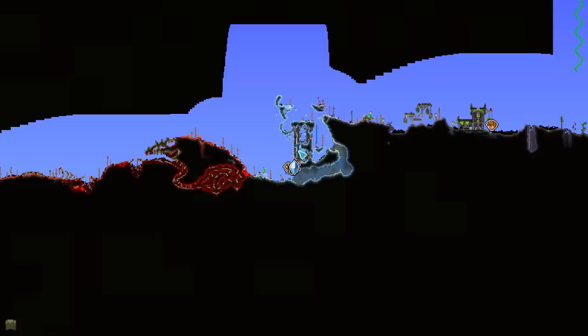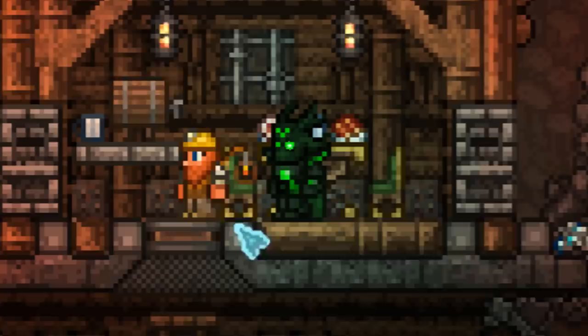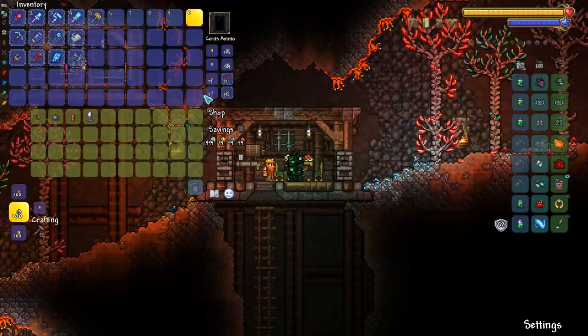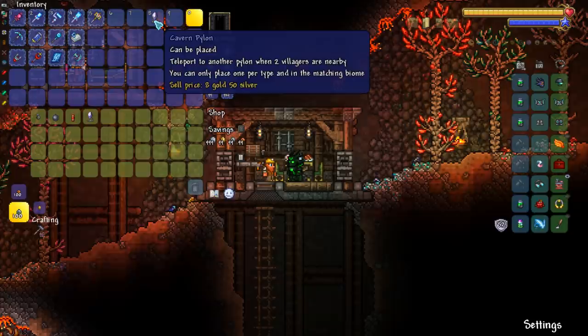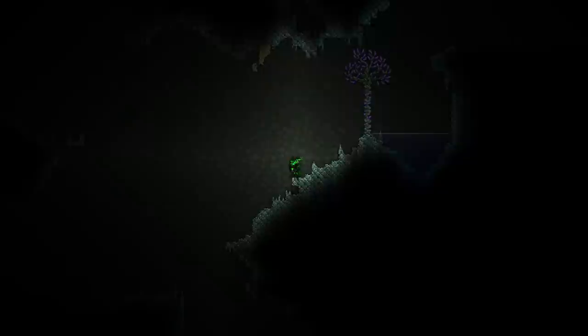Pylons can be purchased from happy NPCs. Since we're looking at the underground variant today, to purchase the cavern pylon you need to interact with an NPC that sells items while they are underground. While they don't have to have maxed out happiness they do need to have it boosted somewhat. Town NPCs can be happy either by being near other NPCs that they like or love, or by being within biomes that they like or love. You don't need all of these conditions met to purchase a pylon, but you will most likely need to avoid housing these NPCs near other town NPCs that they hate or within biomes that they hate. So for the cavern biome, if you place either the clothier, goblin tinkerer, or demolitionist underground and you don't house them near any disliked NPCs, then you will be able to buy the cavern pylon.